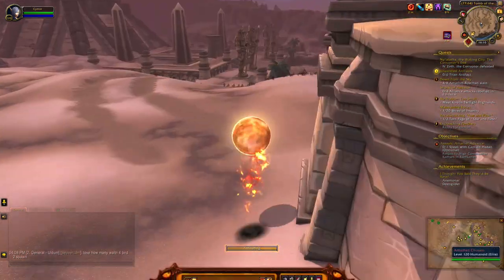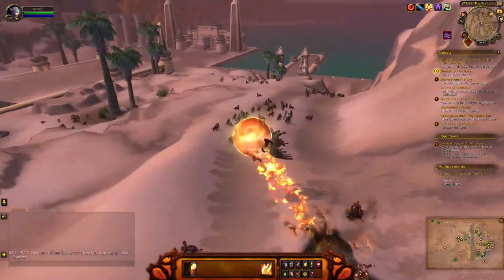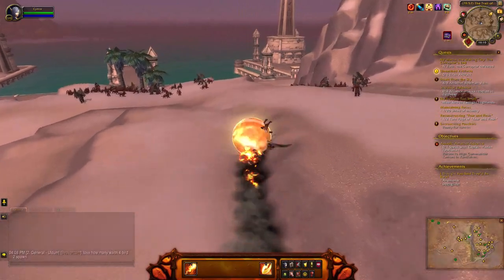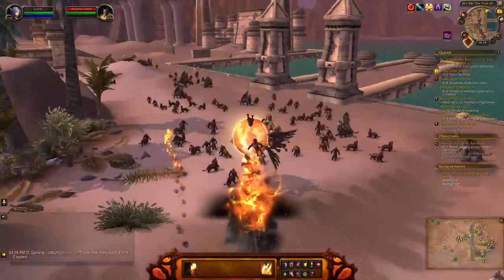It's called the Fusion Core Activation Switch. If you played during Cataclysm, you may recall a quest like this where you just have to obliterate all these different mobs — except they used to be gnomes, I believe.